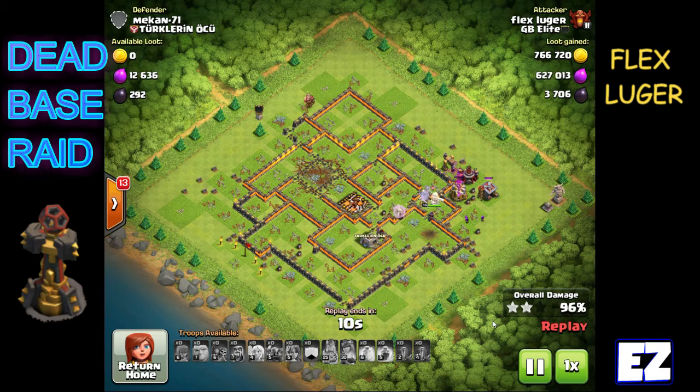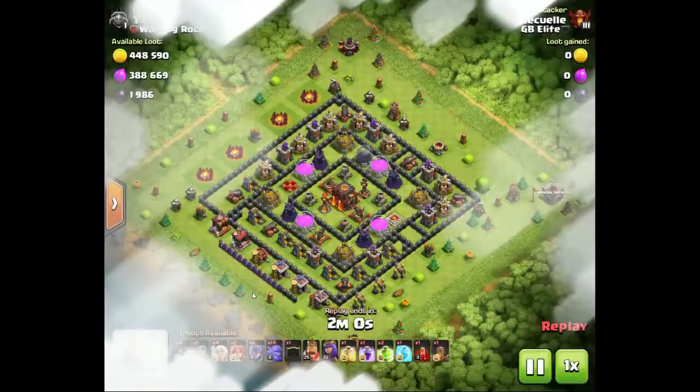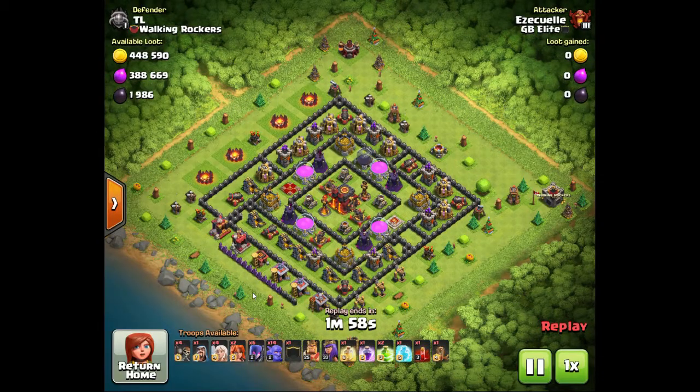If you're lucky enough to find a dead base, especially up in the Town Hall 10 and 11 range, you might find one of these 1.2 or 1.3 million bases. Great raid from Flex — he probably has about a thousand of these if we recorded them all this year. He's out there looking; he's a full-time farmer.